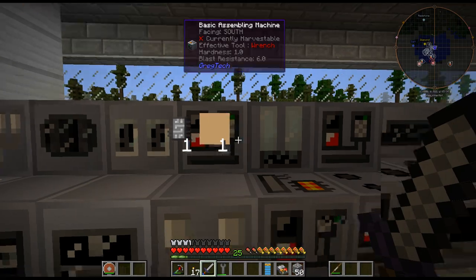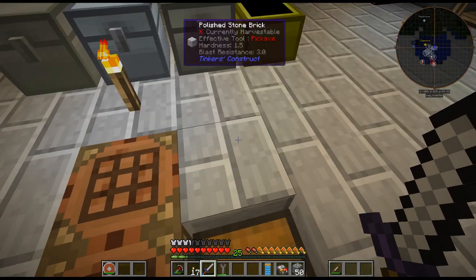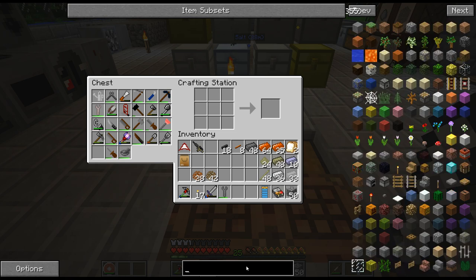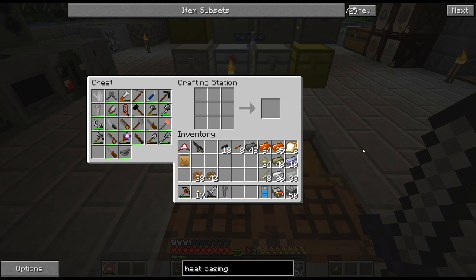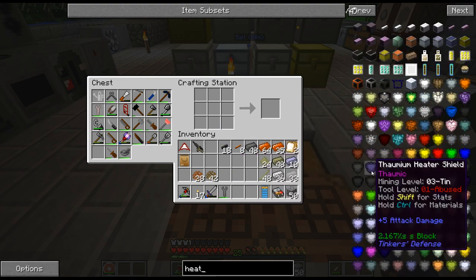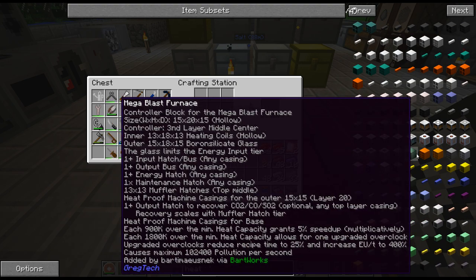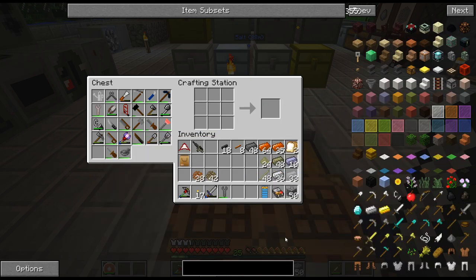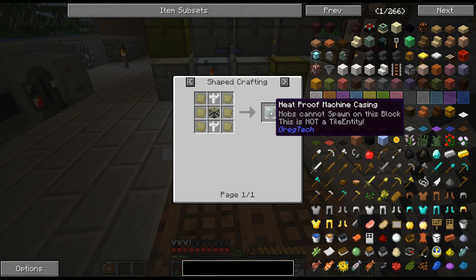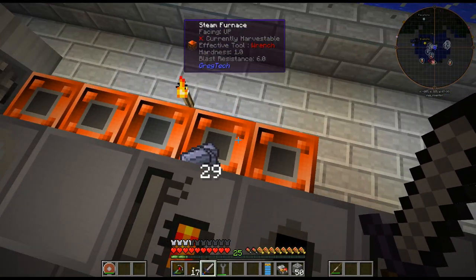I have done quite a bit of crafting here. I have iron furnaces, circuits, tin cables — but first I need the heat casings. I can't find it. I thought it was called the heat casing — it's heat proof, not heat casing. Alright, so the quest needs 11, so I need at least 66 of those.